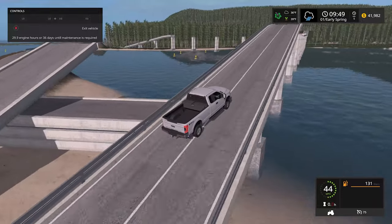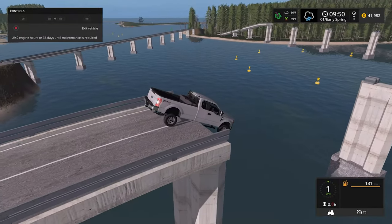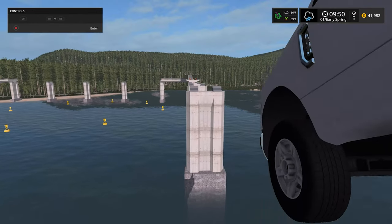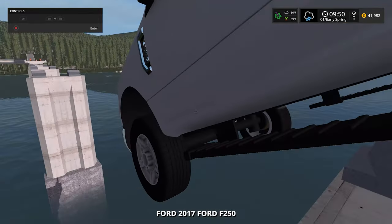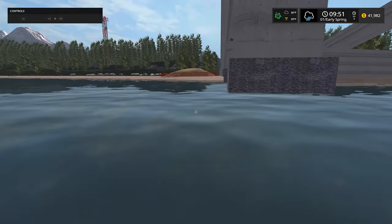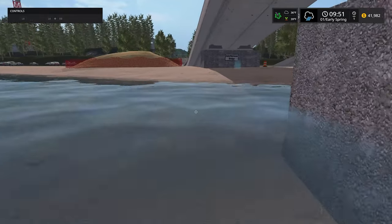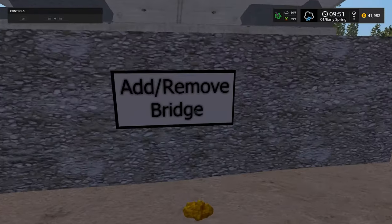They didn't have collisions on there. Okay, that's not the way I wanted to end this video with my truck on the edge. Let's go and enable the bridge sections — because you can actually add and remove this bridge by hitting B.